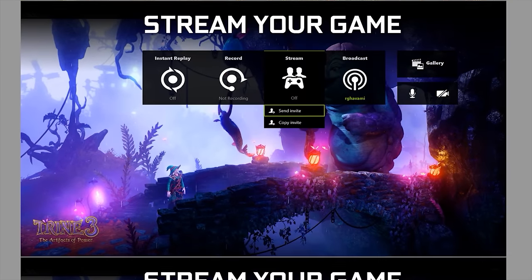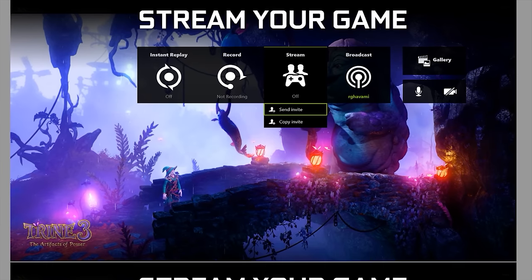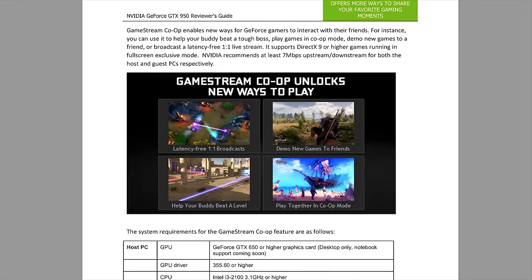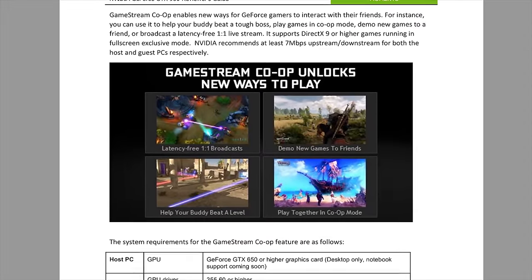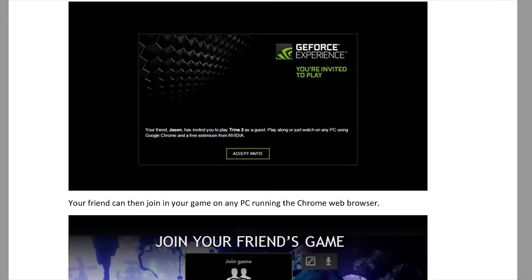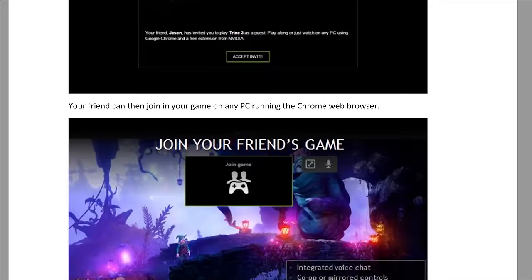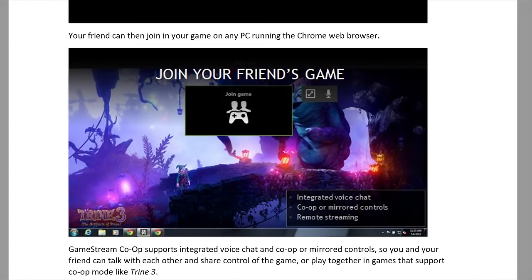In the Alt-Z menu, you may have noticed the new stream button. This allows you to either stream your gameplay directly to a friend — to show off a new title your buddy didn't have the cash for, or show them how to beat a certain encounter — or even play with them using GameStream Co-op. Co-op supports mirrored controls and integrated voice chat so you can coach someone on how to play a game and share controls simultaneously, or play games that actually support co-op like Trine 3. Nvidia recommends an upstream and downstream of around 7 megabits per second for both the host and guest PCs respectively.